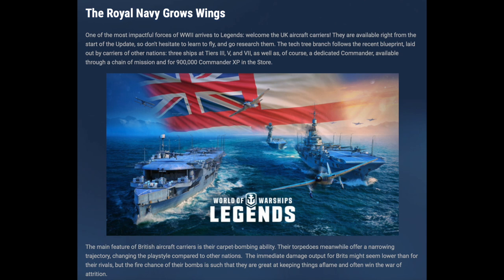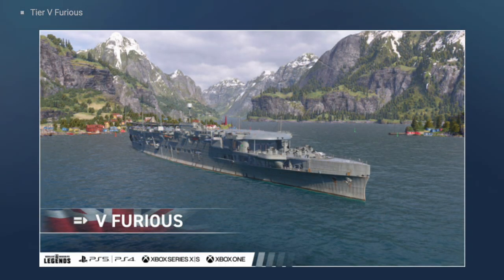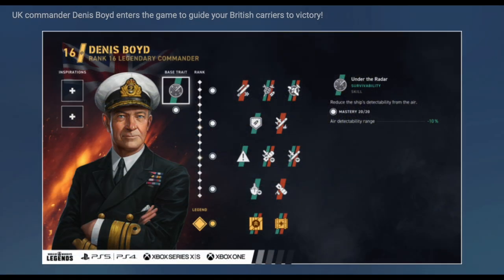The least exciting part of this update for me personally is the inclusion of Royal Navy carriers. I don't even play carriers, and the Royal Navy ones seem to rely a lot on fires and carpet bombing — not sure I'd find that remotely interesting. But of course some players love carriers, so that's good news for them. The lineup goes from the tier 3 Hermes, up to tier 5 Furious, and all the way at tier 7 you find the Implacable. There's also a new British carrier commander, Dennis Boyd, whose base skill is lowered air detectability range.